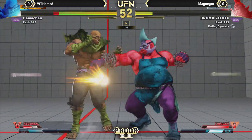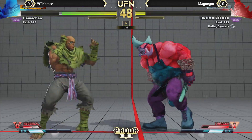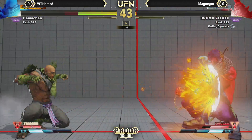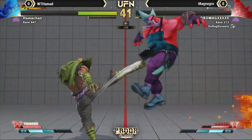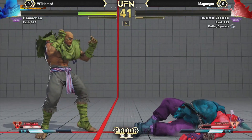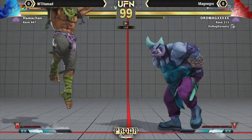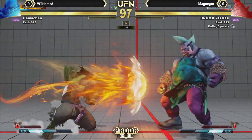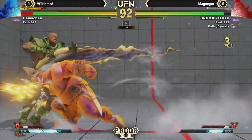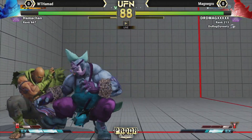He went for dolphin right there. Nice tiger knee — this is safe on block. I think he went for a fierce DP there with a trade, but nice forward roundhouse to get the anti-air. Hamad doing an amazing job zoning out Birdie. I feel like this is going to be the answer. Birdie's jump is so floaty — he has a lot of options to punish it, but as long as he wins on the ground, he's going to be good here.